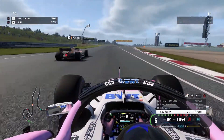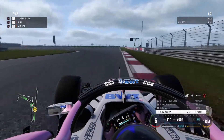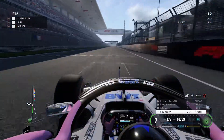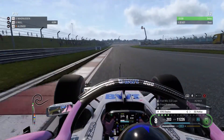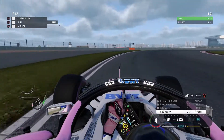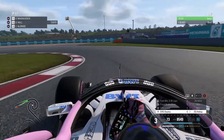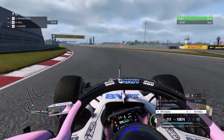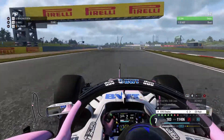We go out for a second attempt and we run into Fernando Alonso — why is this happening to me? Alonso moves out of the way and we come across the first sector, already half a second down. I figured that's already cost me quite a substantial bit of time. We're going to come across the line anyway and start our second flying lap. Our first one had put us 12th.